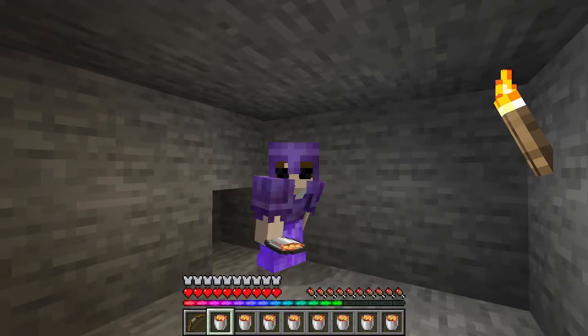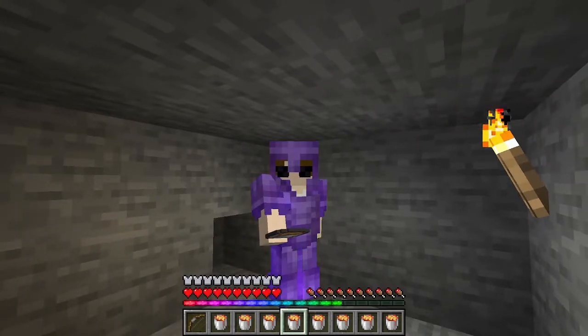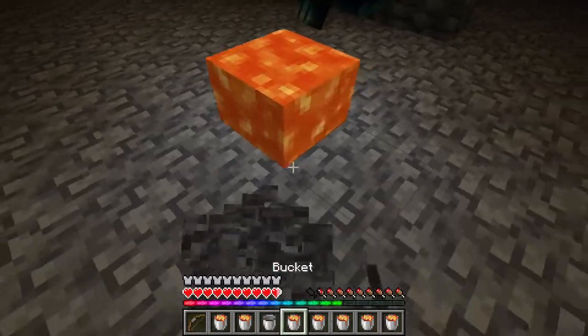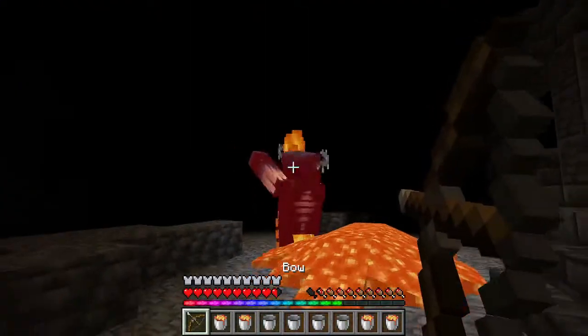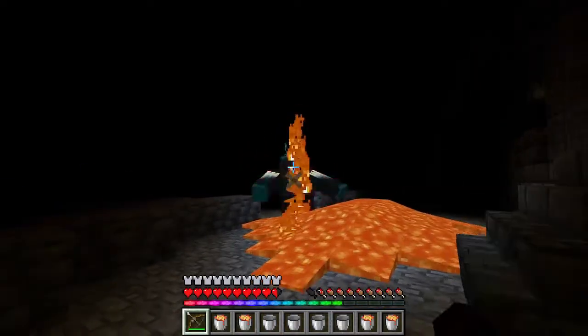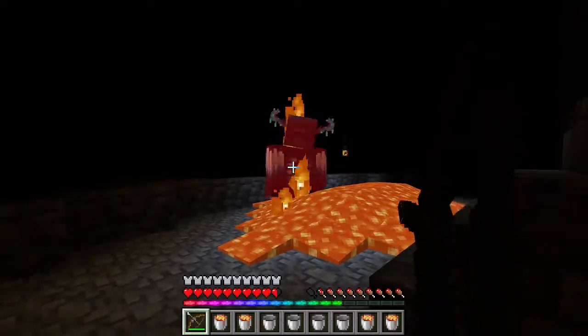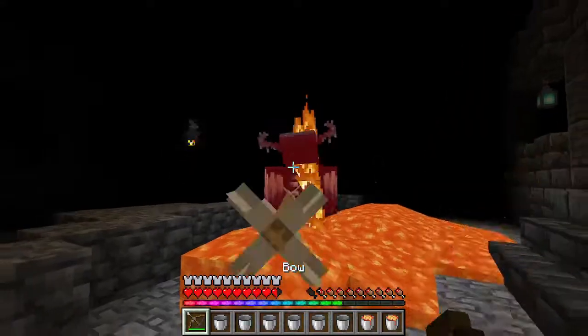Moving on to the next strategy. This next strategy involves simply lava and any type of bow just to keep the warden in place. Let me demonstrate how it works. So there's the warden right there. We're going to just drop down here, place a whole ton of lava in front of this guy. There we go — he is now burning up. Just keep him in there. Don't want him to move. Just to keep him distracted on me. He's coming towards me where the lava is kind of coming out, so you just might want to put a little bit more in there.